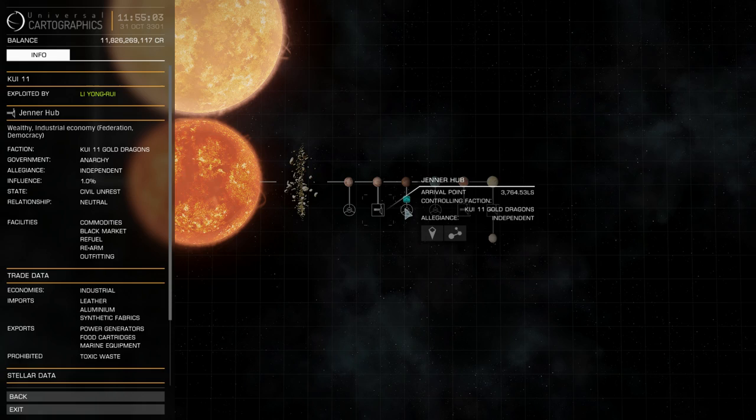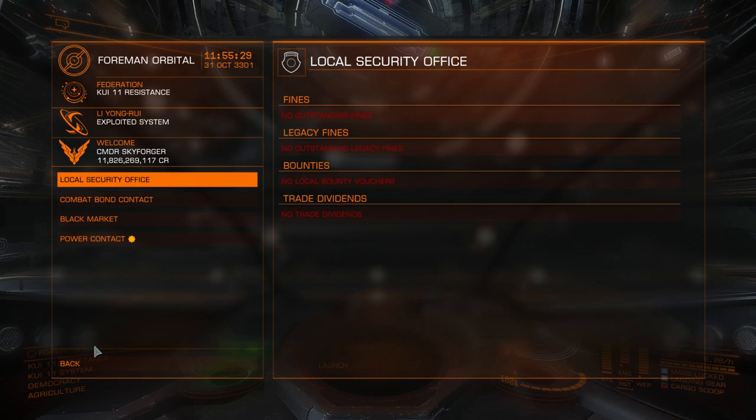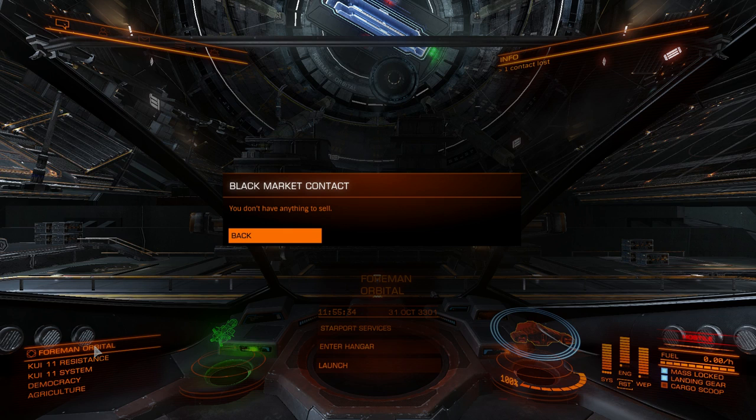You can also see trade data like economies, imports, exports, and which goods are illegal. So if there is a black market and for some reason you happen to have stolen cargo in your cargo bay — for example you've stolen it or you found it by visiting signal sources — then you are sure that this station will buy them. The price is unknown until you have at least 1 ton of that commodity to see the price at the black market.